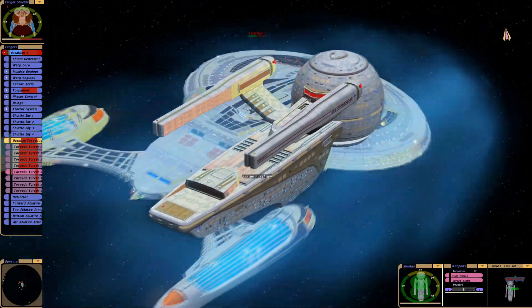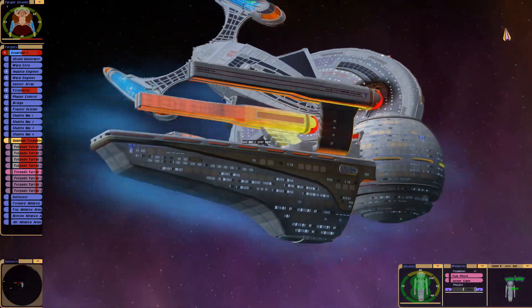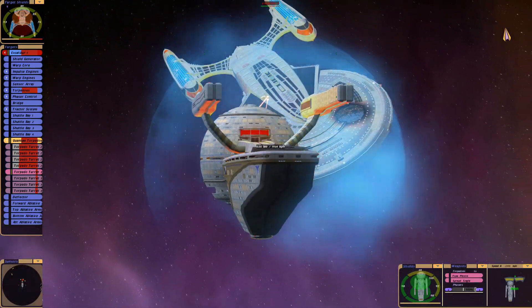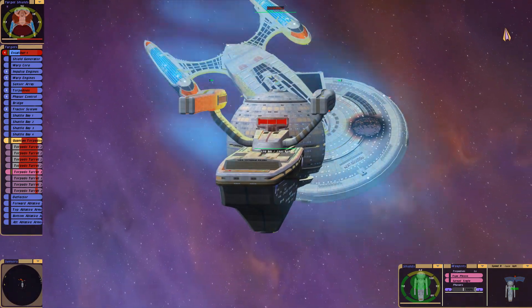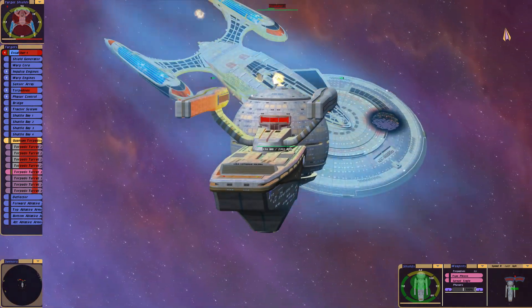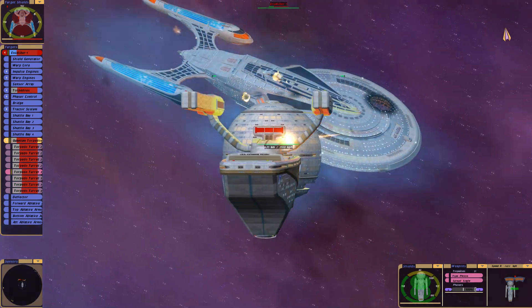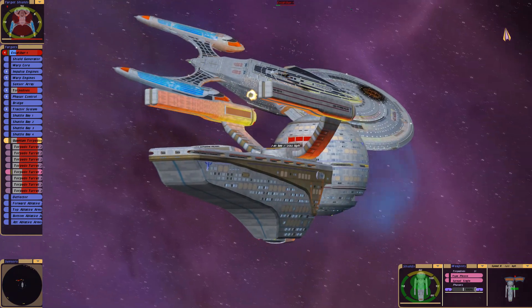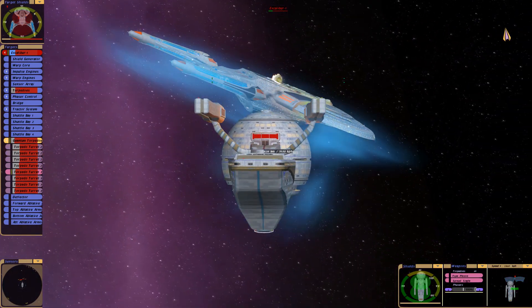That is so cool. I never saw any ship in Bush Commander do that — they literally bounced back the torpedo strikes. I've never even seen anything in the script files or anything that would indicate the ability to bounce back torpedoes.